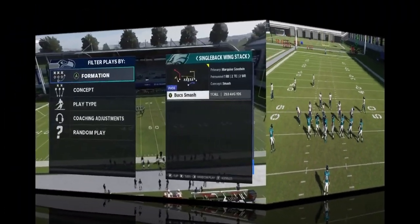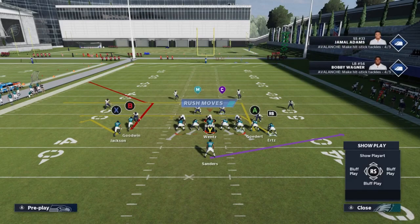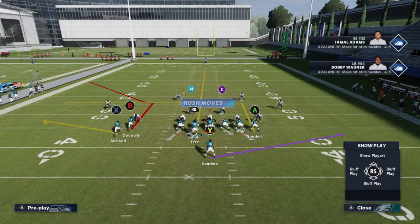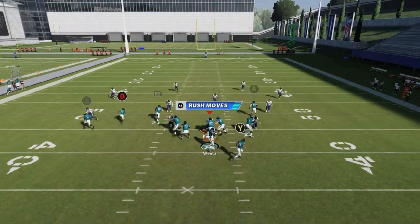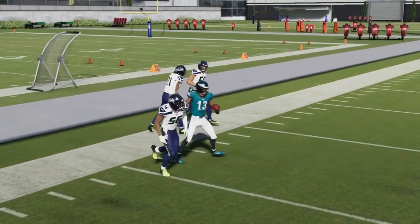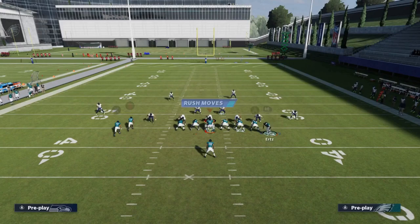Next up we got the Buck Smash. Against cover four, flat this receiver and motion across the RB route, put him on a streak — that's going to be the cover two adjustment anyway. Against cover four, the B route really doesn't get covered. It's also the cover two setup.